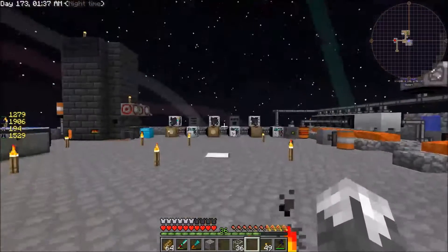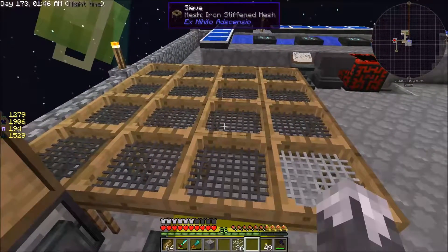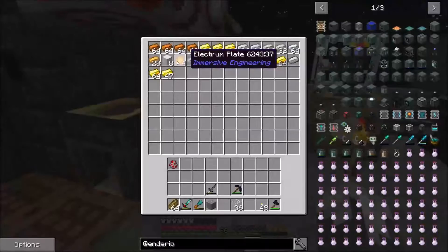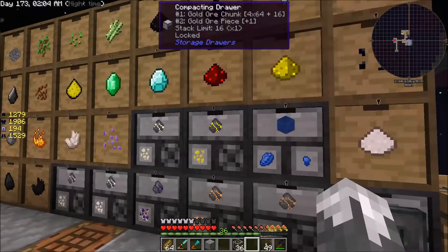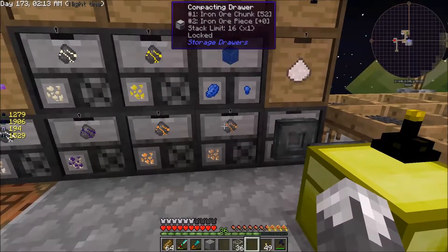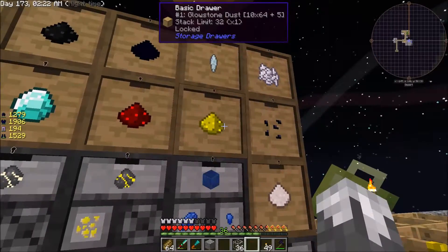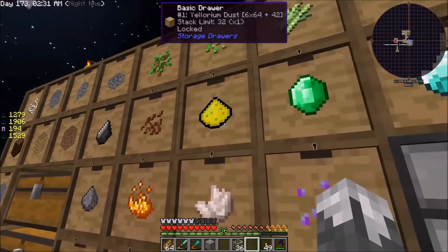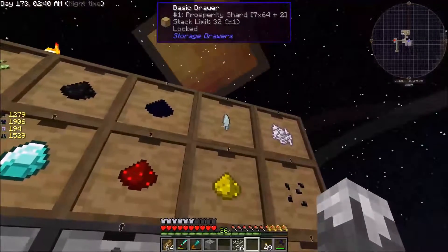Iron is the only thing I'm not getting out of the automated setup because I have the diamond mesh, so I'm still having to sift gravel manually for iron. But it's not really become much of an issue. We're getting all the gold now - the drawers automatically compact it into chunks that I can just smelt. We've gotten quite a bit of redstone, a bunch of glowstone, diamonds for days, a bunch of emeralds, and we're slowly collecting some yellorium, which is great because I want to build a big reactor soon.